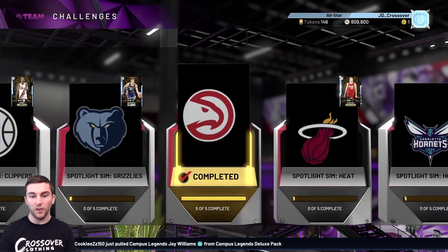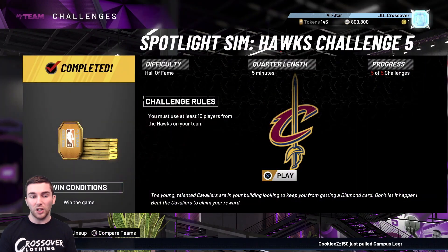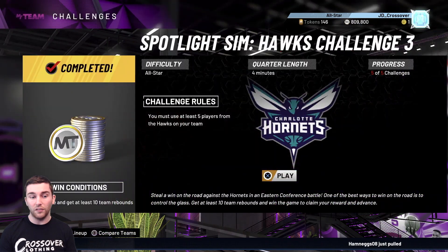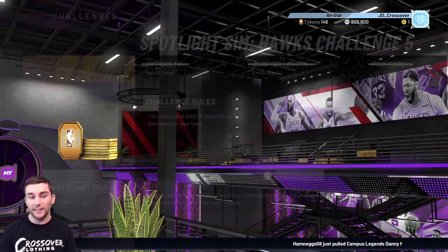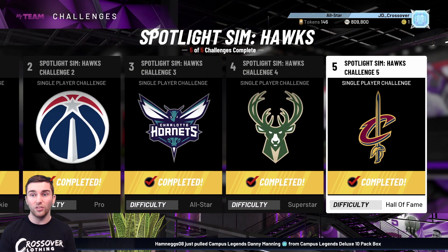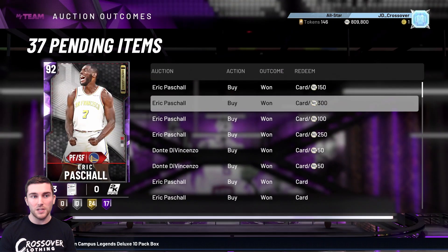We completed our first Spotlight Sim, which was the Atlanta Hawks for the diamond Cam Reddish. The challenges aren't hard at all - they literally require you to use three players, four players, five players to get ten rebounds, six players, and then the final one is ten players, earning six tokens. We're at 150 tokens at the moment, which isn't actually that bad - we've been earning quite a few tokens lately.